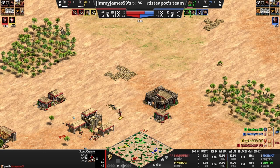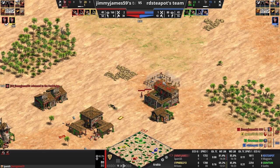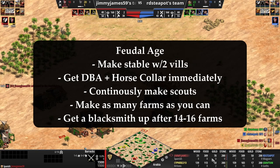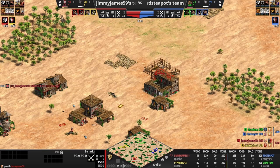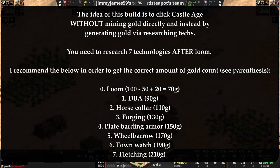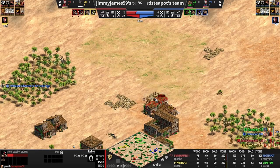No idle time at the TC and we're going to be up - stable comes up, we have villagers. Just to show you how much food - we're over 300 food in the bank and that's after researching Double Bit Axe. There's a ton of food in this build as you can see, and we're ready to rock and roll. Cranking out a couple scouts - we're off to the races.